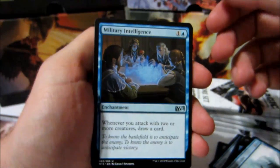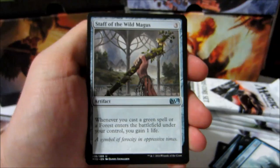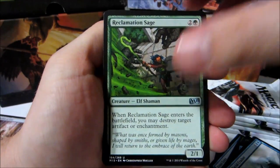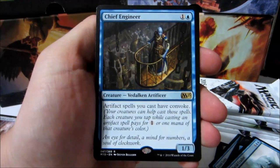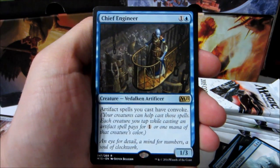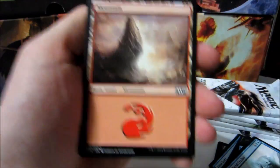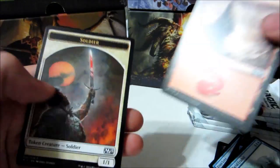Military Intelligence — bit of an oxymoron. Staff of the Wild Magus, Reclamation Sage, Chief Engineer — one colorless, one blue for a 1/3. Artifact spells you cast have convoke. Cool. Mountain and a soldier.